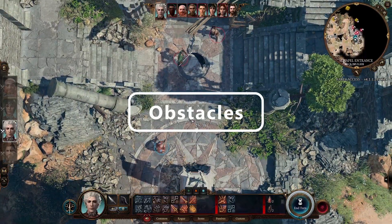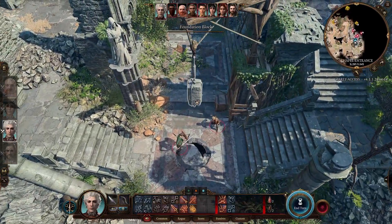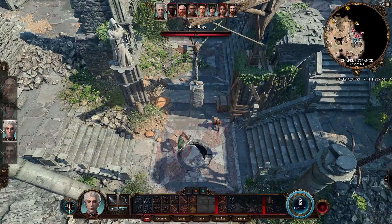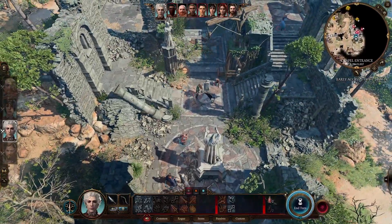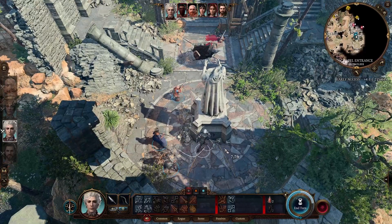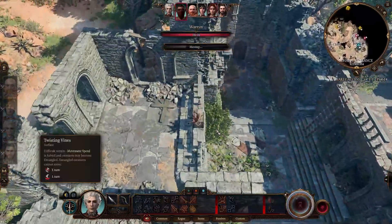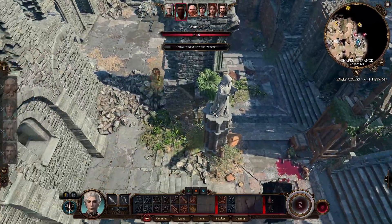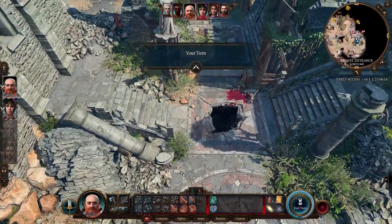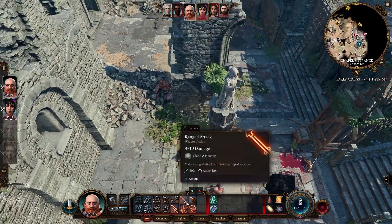Number four: are there any obstacles on the battlefield? When I talk about obstacles, I'm thinking about dangerous terrain such as lava, traps, and large holes and cliffs. Things that you can't really interact with for the most part except taking damage or causing other people to take damage - these are not as easy to manipulate as fire or acid. Are these traps going to force you to walk around? Can you get through the traps? Can you force enemies to walk through traps toward you? Are there cliffs that you can push people off of? These are things you need to keep in mind.